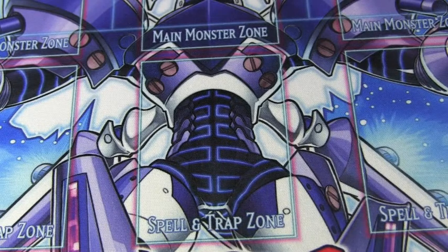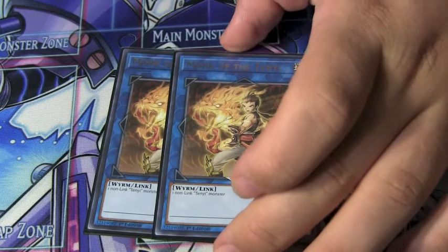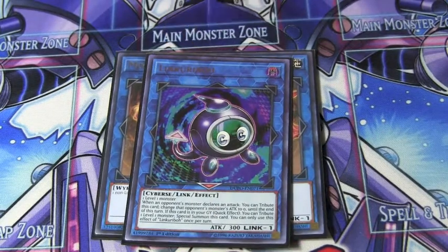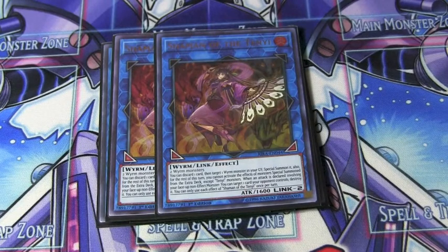And now onto our extra deck. We're running two Monk of the Tangy, one Link Karibo — I can't tell you how many times Link Karibo came in clutch just being able to bring him back from the graveyard. Two Shaman. Shaman is pretty crucial for your going-off plays. You can discard a card from your hand and special summon any worm monster from your graveyard like Mare Mare, and then Mare Mare's effect would activate.